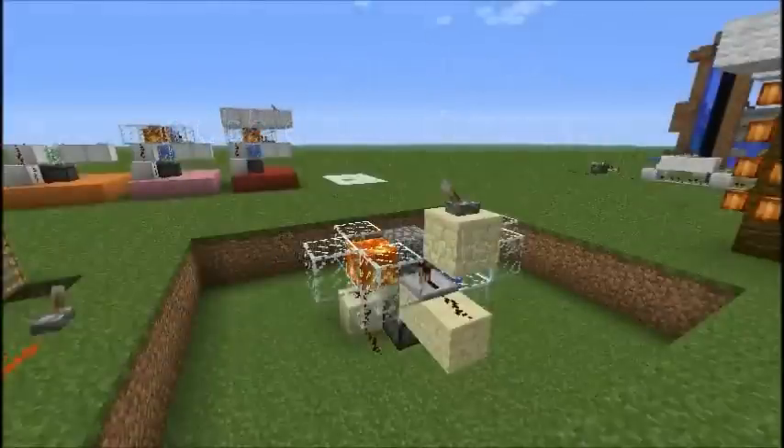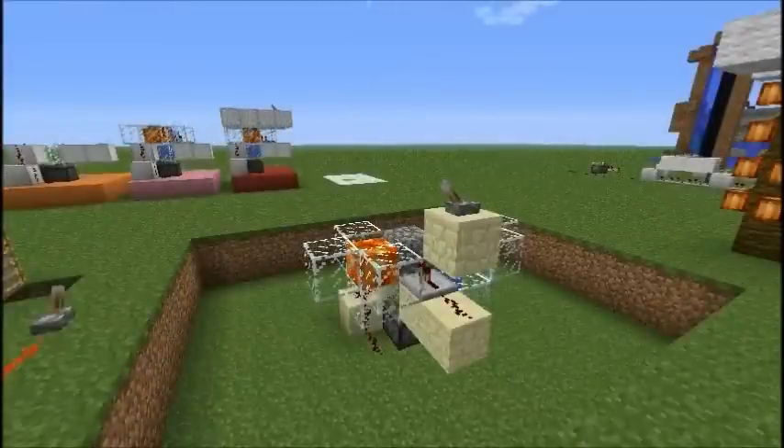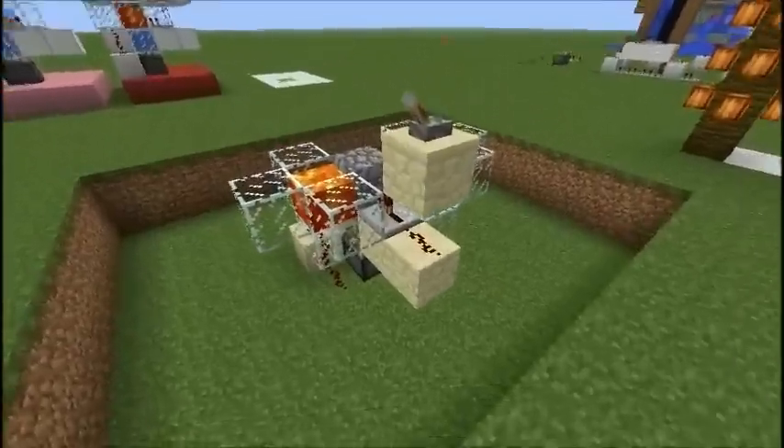My name is Sandcrawler and I'm going to be showing you guys how to build a cobblestone generator. It uses one block of lava and one block of water, and it's fairly compact. This is it here.